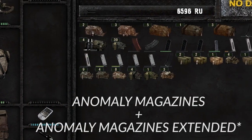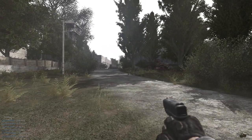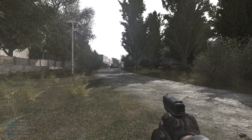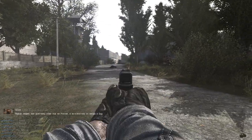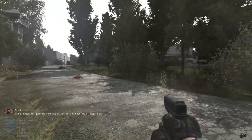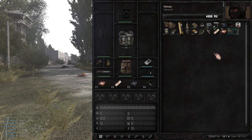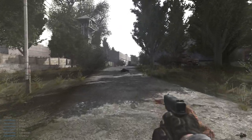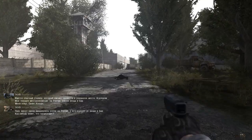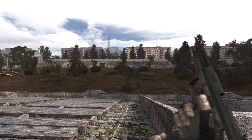Anomaly Magazines and Anomaly Magazines Extended. This was the mod I probably wanted the most. The idea of a character carrying around bricks of ammo that magically turn into mags whenever you press the reload button just didn't sit quite well with me. This mod does exactly what it says — it adds magazines into the game. You now have to think about where you shoot, especially in the early game where you usually have one or two mags for a given gun. Trust me, you don't want to end up with an empty weapon and a pack of dogs chasing you. Plus it is also so satisfying to check your loadout before going into a raid.